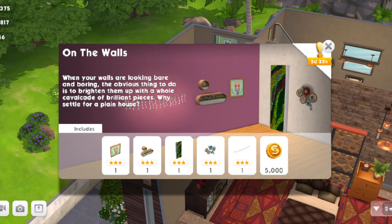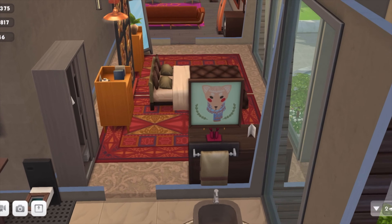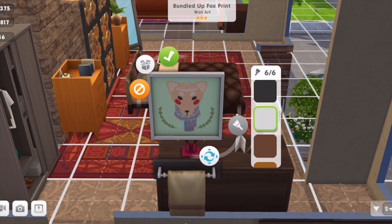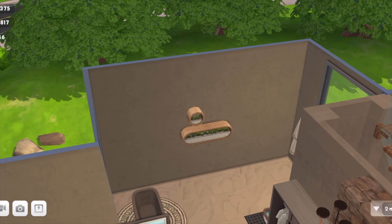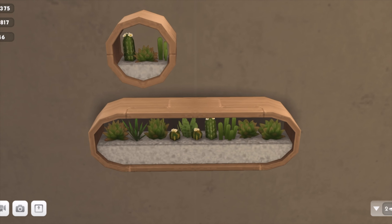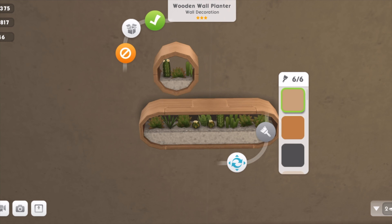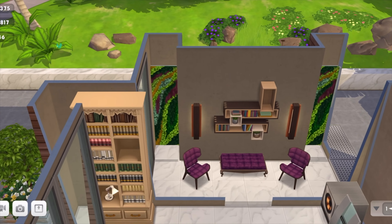Then we have another pack called the On The Walls pack — a number of items that go up on the wall, very fresh and clean, and just brightens up the interior of your sim's home. It's called the bundled up fox print wall art and the frame changes color. In that pack we have this beautiful piece here — it looks like some sort of eco-type wall hanging, a shelf with some cactus plants on the inside. It's called the wooden wall planter, and I really like this one. It inspired the interior wall option I went with in the house.